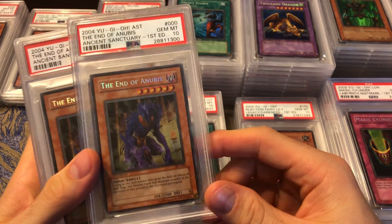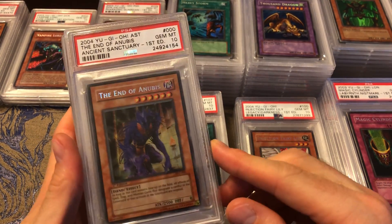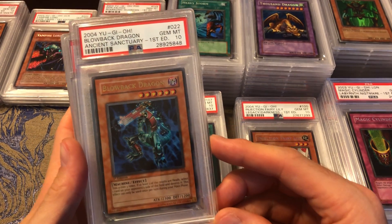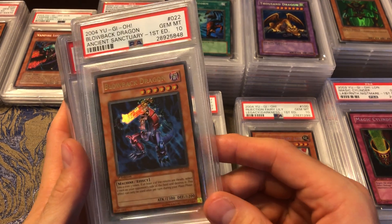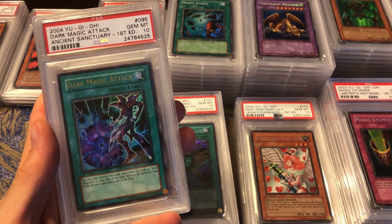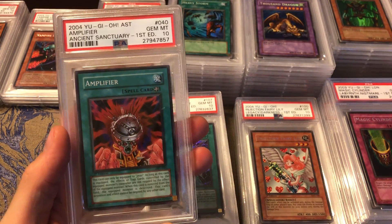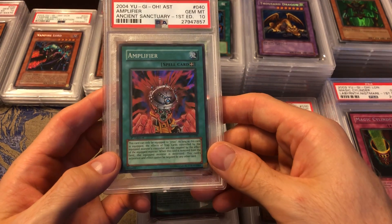Then we got Ancient Sanctuary. End of Anubis — and another End of Anubis, so that one's for sale if anyone's interested. Blowback Dragon — one of my favorite cards, probably my favorite from Ancient Sanctuary, very cool card. Burst Stream of Destruction, Dark Magic Attack — because I had to get the two signature attacks. Mazera DeVille is the secret, and then Amplifier because it's really cool to sit that next to Jinzo — I love the artwork on that.